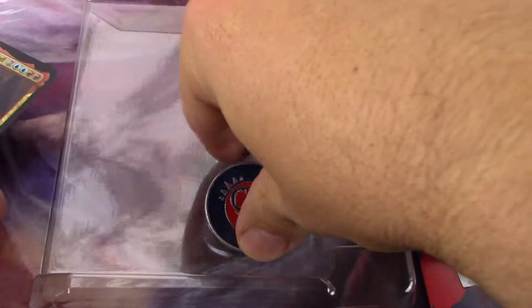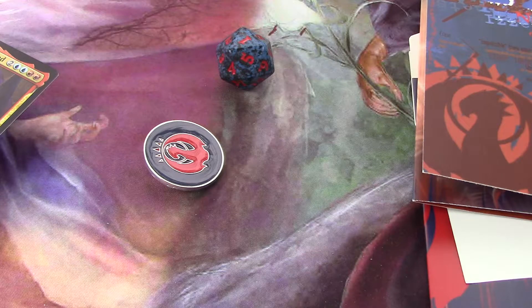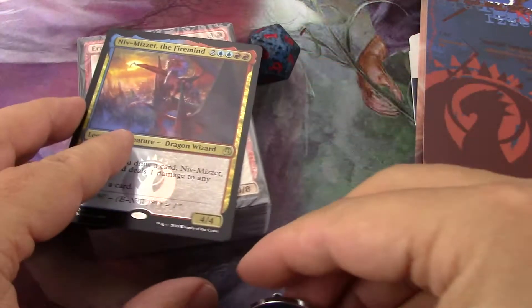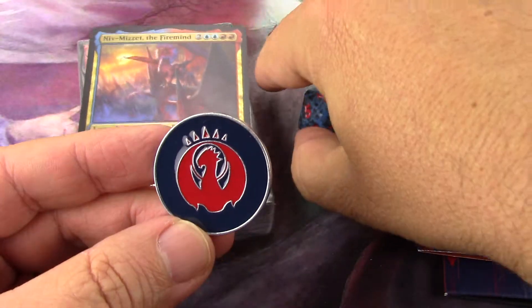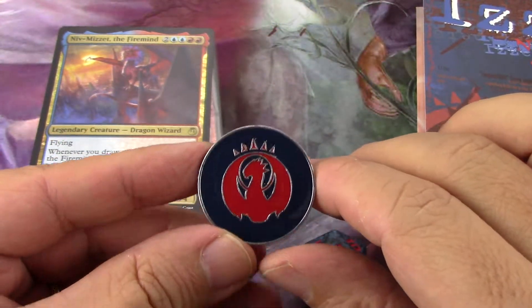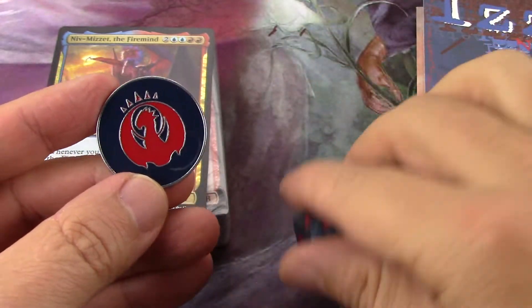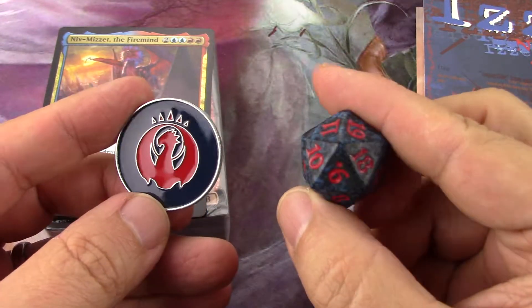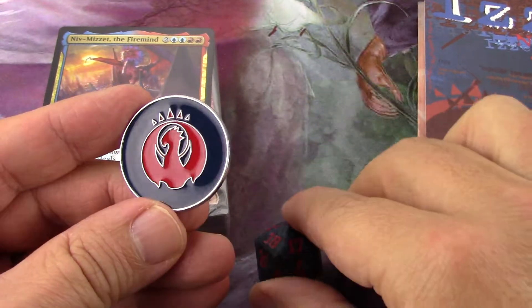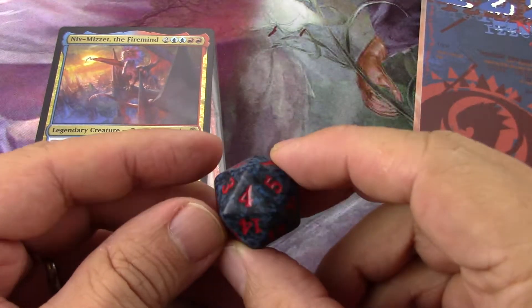I was only going to buy Boros and Celestia and then maybe get the others later. I went to Target and was looking at them. Then I started looking at the card lists on MTG Goldfish. I've been really busy cracking Force of Will packs so I didn't pay attention to this product. It was worth pre-ordering — I didn't — but I did end up getting it from Sports & More. I got all five for eighty bucks.